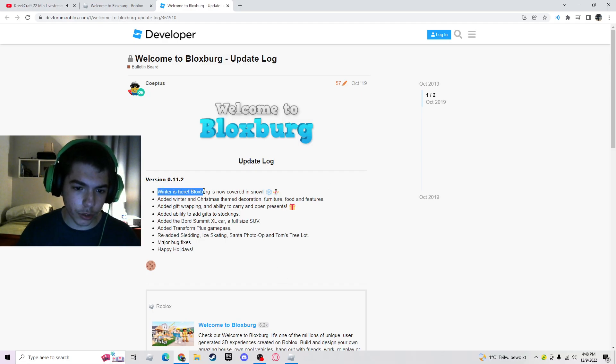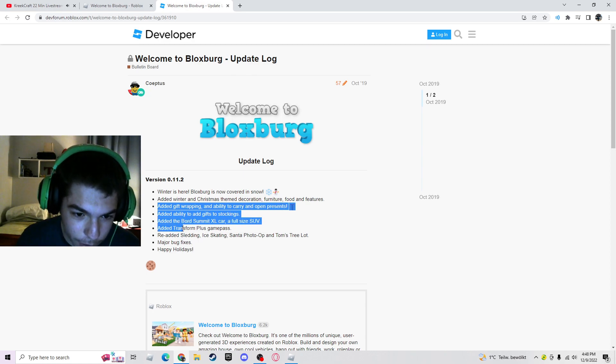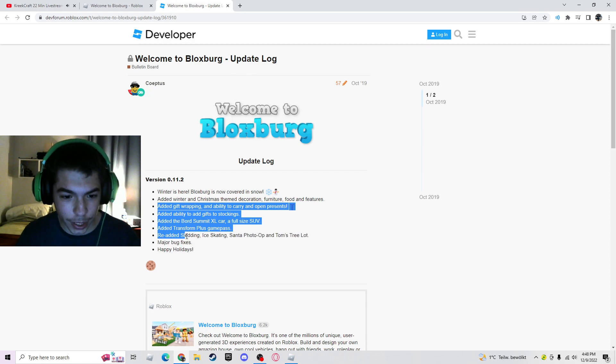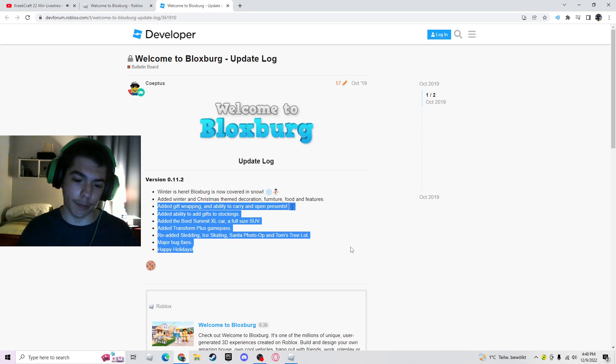So if we come on over here - winter update. Winter is here. Bloxburg is now covered in snow. Added winter and Christmas theme decoration, furniture, food and features. Added gift wrapping and ability to carry and open presents. Added ability to add gifts to stockings. Added the Board Summit XL car, a full sized SUV. Added Transform Plus game pass. Re-added sledding, ice skating, Santa's photo, and Tom's free lot. Major bug fixes. Happy holidays. So that's Bloxburg's update for today.